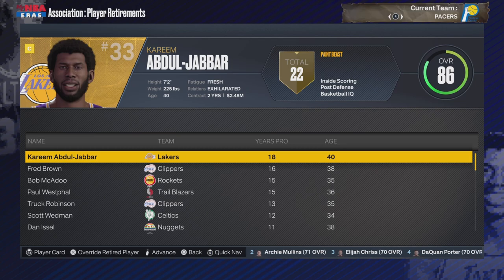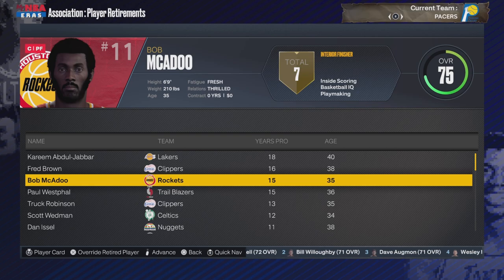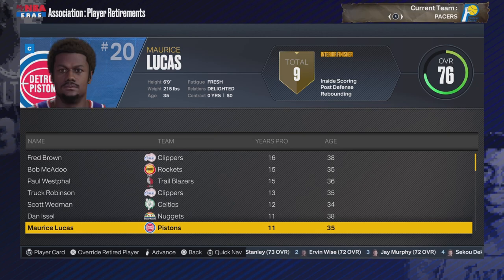Let's look at retirements. Kareem Abdul-Jabbar apparently is going to retire — he is not. I'm bringing him back, I'm going to revive Kareem. Bob McAdoo, Fred Brown, Paul Westfall, Chuck Robinson — these guys are retiring. I'm not going to let Kareem retire two years before he actually does. He'll retire at the 89th season, just like in real life.